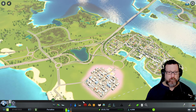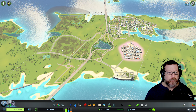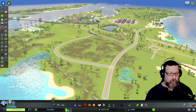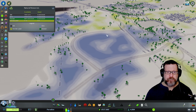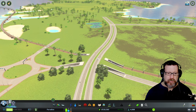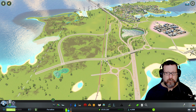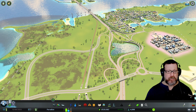I might wait until I unlock this tile over here, but what we're going to focus on this episode is migrating this generic industry area over to this area. It's still going to be a polluting area. Let me check natural resources — this should be ore. We're going to make an ore industry right here. It's a perfect pocket, with access to the highway and the rail right there.